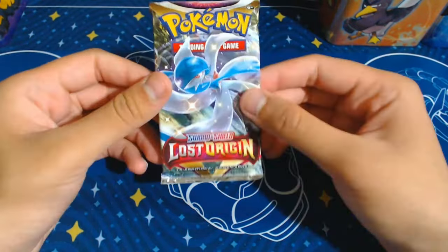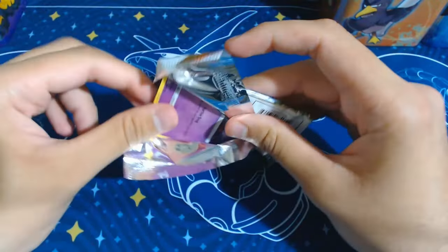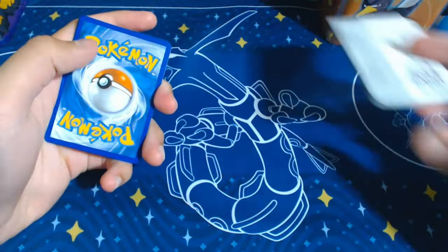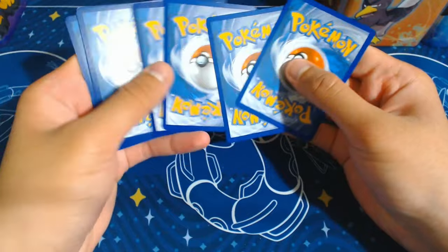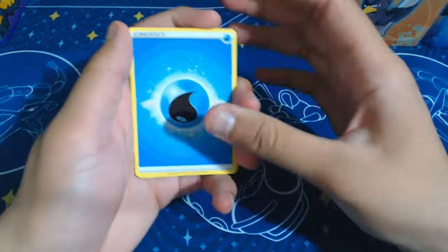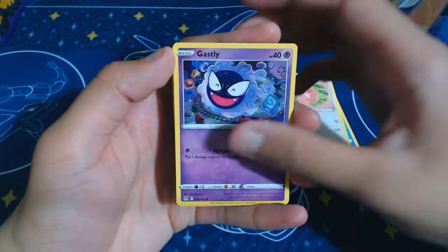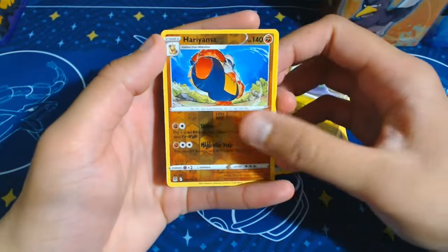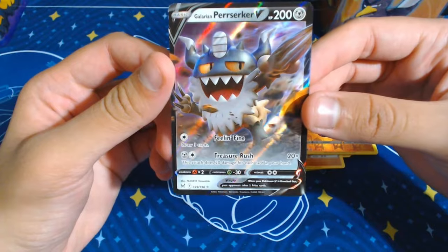The last Lost Origin of the fighting tin - this one has seen better days but the cards seem alright. Water, Lost City, Twana, Licky Licky, Ghastly, Ducklet, Zoroa, Binacle, Goomy. The reverse is a Hariyama and ooh - the Perserker V! Nice, cool looking card. Onto the next fighting tin.